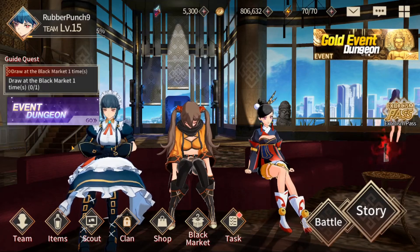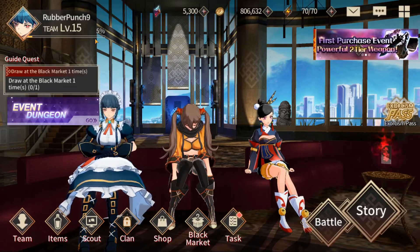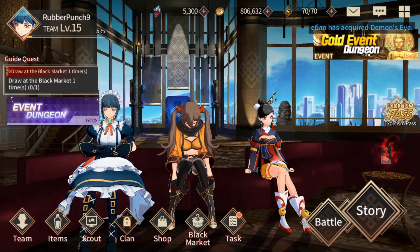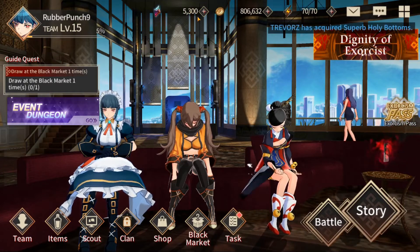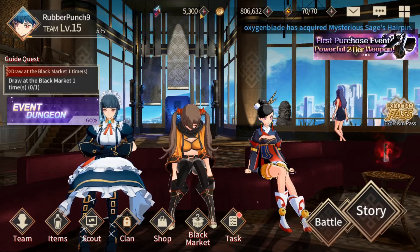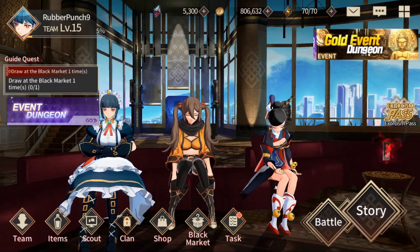All right, let's get straight to it. As you can see, we have only the three base characters. I am level 15 — that is important, we'll get back to that in a minute. I am Rubber Punch number nine, why number nine? Because I did rerolls. I did the keys and one multi for 2000. If I didn't do that multi for 2000 and the one single, I would be sitting at 7500 gems. Pay attention, that's really important.